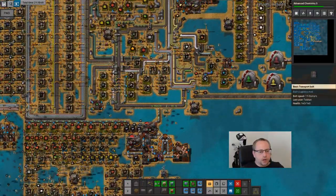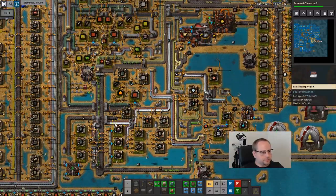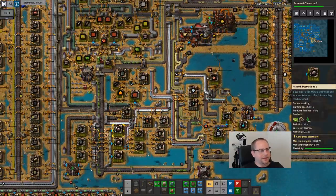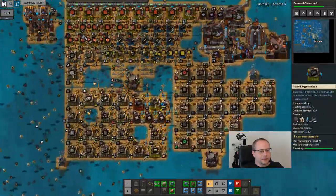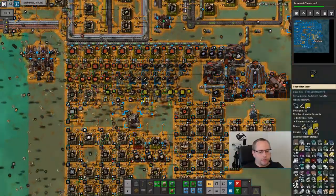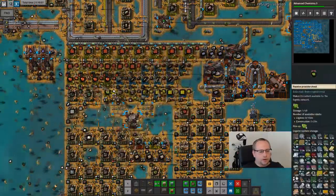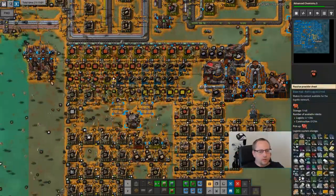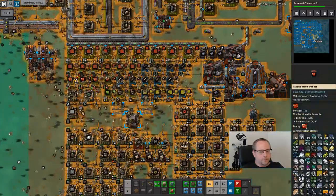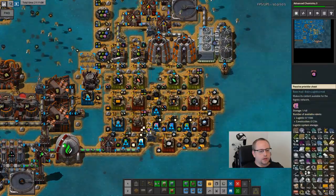Blue science is really suffering. I'm considering turning off some bot production, but not really. Over here, yeah, these are working - these are making green circuits. Red circuits are working. Not really sure what they're doing with them, because they only make modules. About that - it's time to research prod modules.